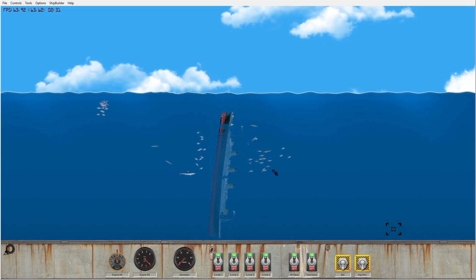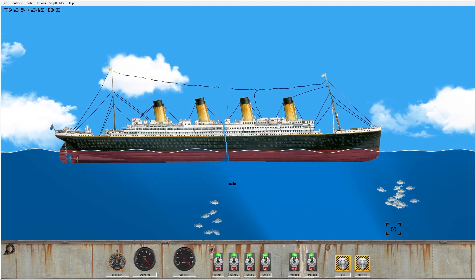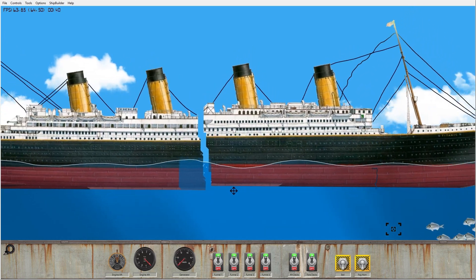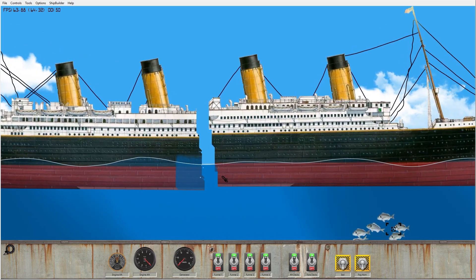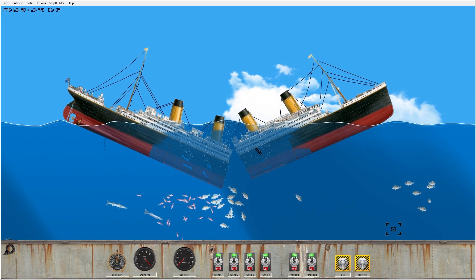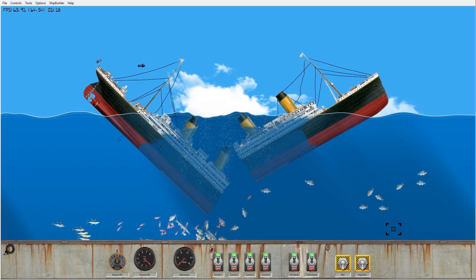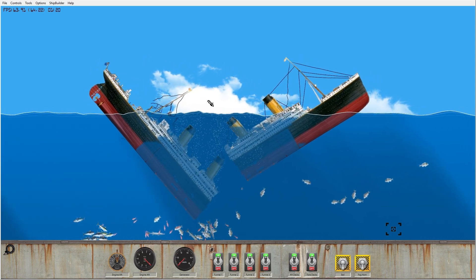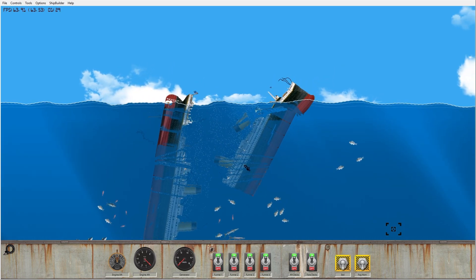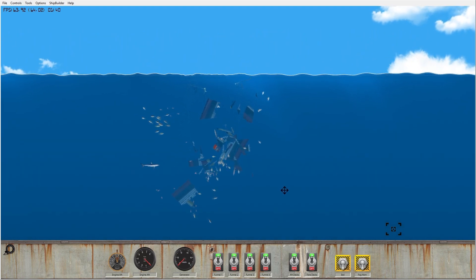I'm gonna go ahead and spawn this thing back in and mess around with it some more. I want to try something — what if I just cut it like that? For some reason the front part's not flooding. Since the front's not sinking, I'm gonna do a few little cuts. We currently have the Titanic doing a V-break — I don't really think that's how it sank. I'm just gonna cut the mast off and cut the funnel off since it's in the water. Well, I completely destroyed the Titanic, so I'm gonna move on to the final ship.